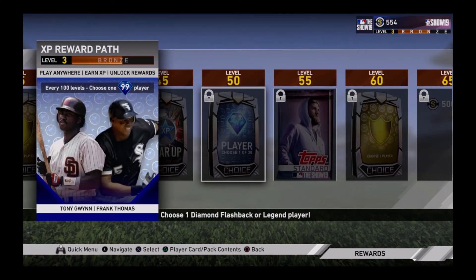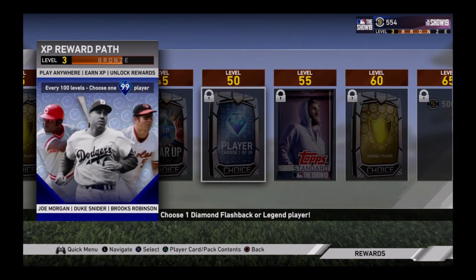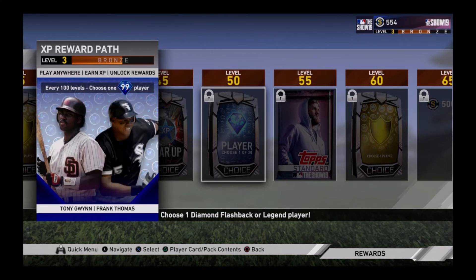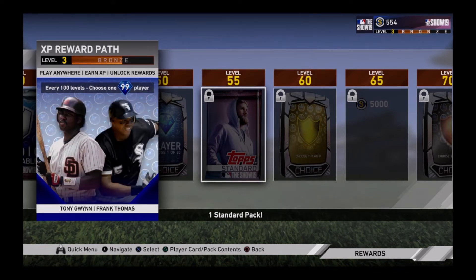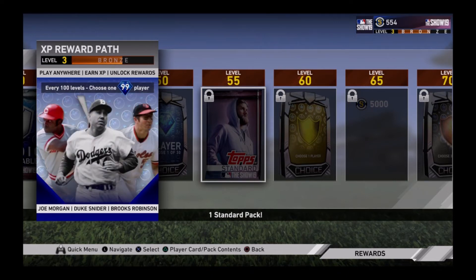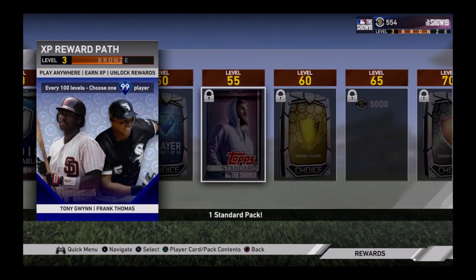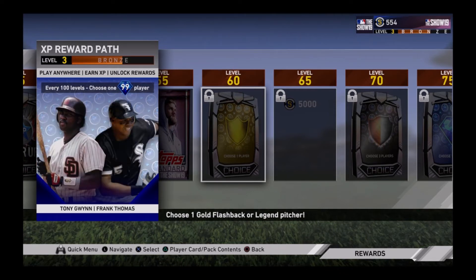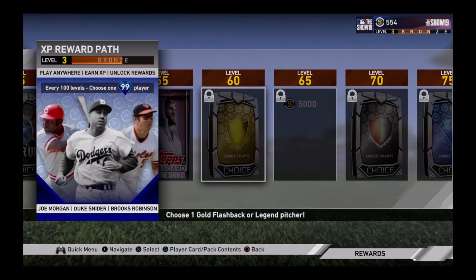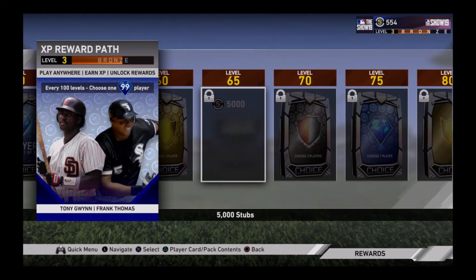Level 50 you get to choose one diamond flashback or legend player. I think that's really sick — it's actually really cool that they brought this out. Level 55 you get one standard pack. I'm not sure if the pack odds are really good this year — last year for me they weren't too bad, but MLB 17 they were rough for me. Level 60 you get to choose one gold flashback or legend pitcher again, so by level 60 you can have like a full gold rotation, which is actually pretty good for online.